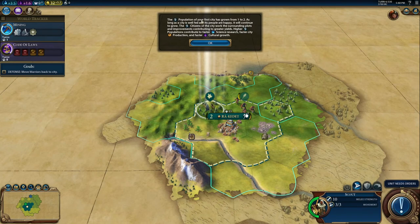The population has grown from one to two. You can see it will take seven turns to grow to three, and we have three turns to go with the builder still. As long as the city is well-fed and its people are happy, it will continue to grow. The citizens work the surrounding plots and improvements, contributing to greater yield. Higher population contributes to faster science research, faster city production, and faster cultural growth.